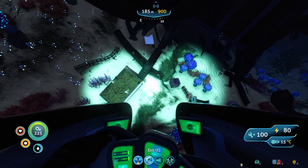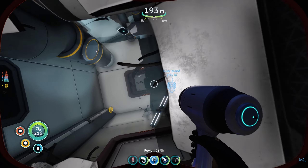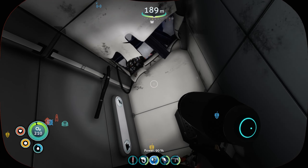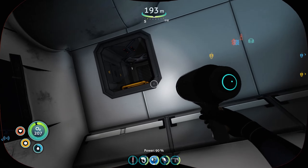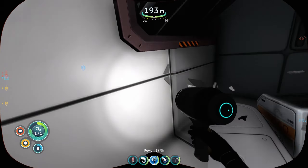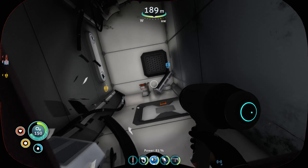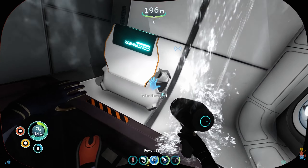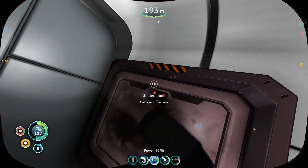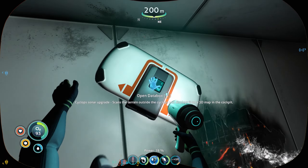Doesn't look like there's anything particularly good here but we haven't been inside yet. In the main room there was nothing, and in here there was the modification station. Is this seriously it? Is there actually nothing good in this wreck? I was at least hoping for something. Oh wait, maybe I spoke too soon - data bank: Cyclops sonar upgrade! Okay, that's good, we'll take the sonar upgrade.